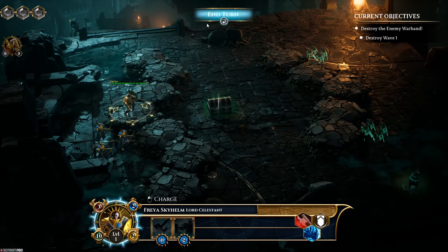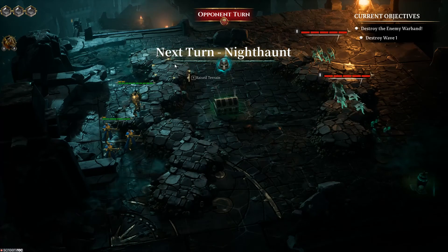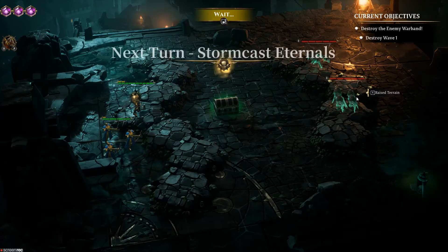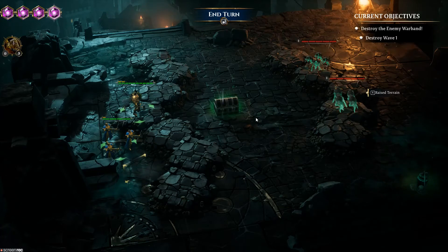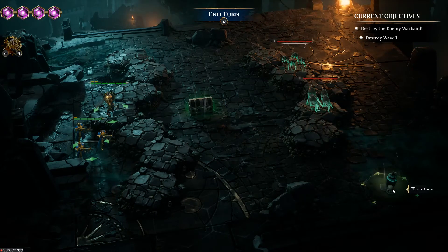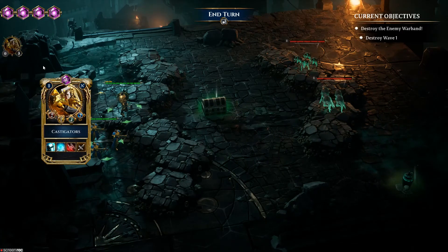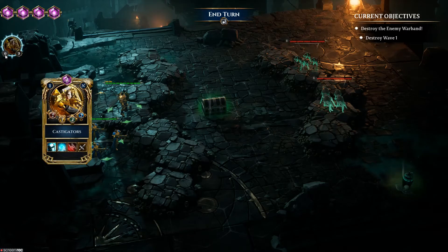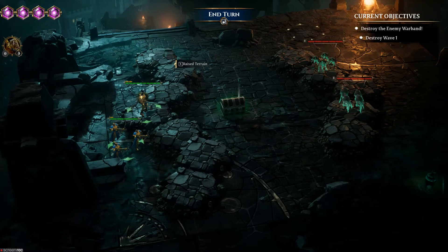Moving up here. A war chest and lore cache bless this battlefield — I shall secure each in your name, Lord Sigmar. I thought there was something about Freya being bitten by cold steel in the first battle but I wasn't able to read it. This is a lore cache — I remember watching other let's plays and seeing people gather these. I feel like there's lore I have not read yet and that bothers me. This is four power — hopefully that becomes Aether at the end of my turn.